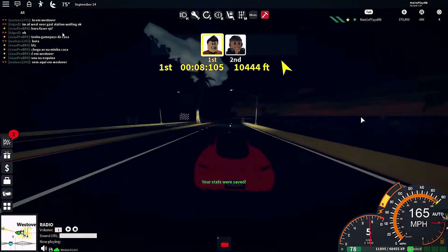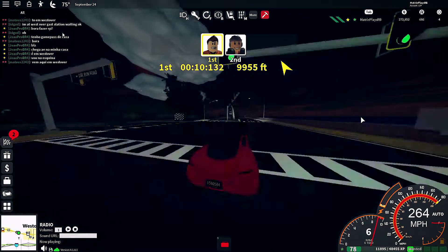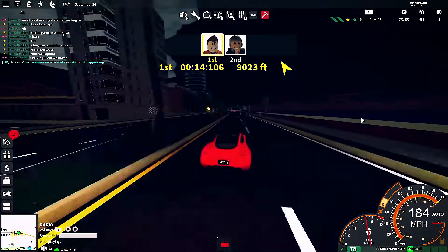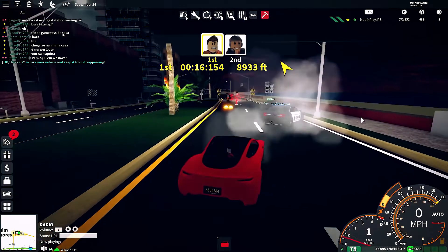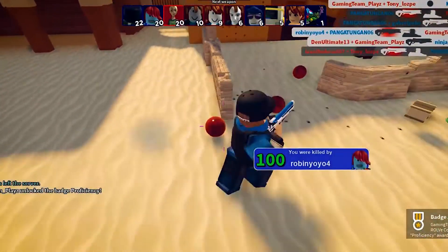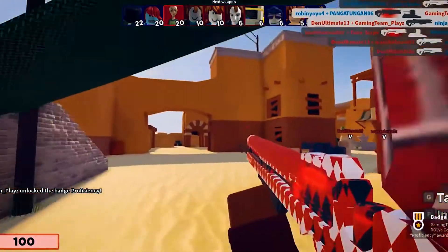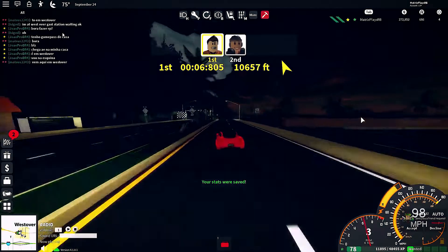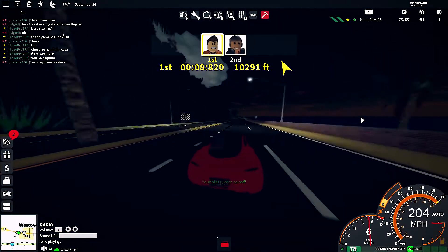Just like Vehicle Simulator, Ultimate Driving West Over Island has real life cars that you can customize and add to your collection. You can also do races across different districts and islands in the game — the races are super well made and fun to play. This game is a strong competitor with Vehicle Simulator and comes highly recommended.